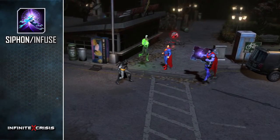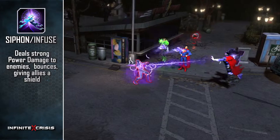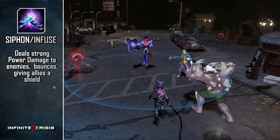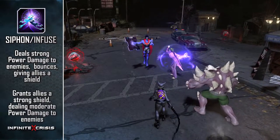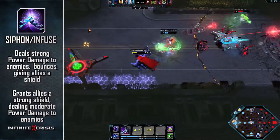Siphon Infuse has two functions. When used against an enemy, Siphon deals strong power damage and bounces to give two nearby allies a moderate temporary shield. When used on an ally, Infuse grants them a strong temporary shield and then bounces to two nearby enemies, dealing moderate power damage.